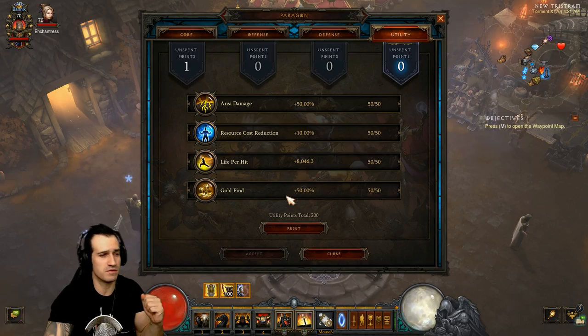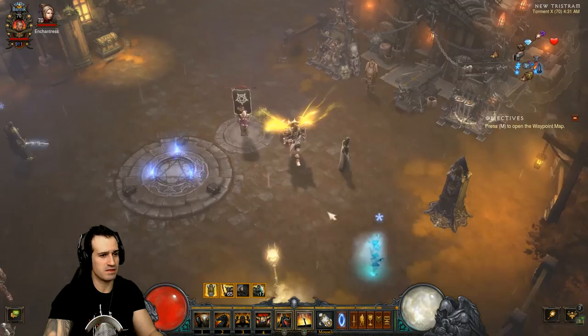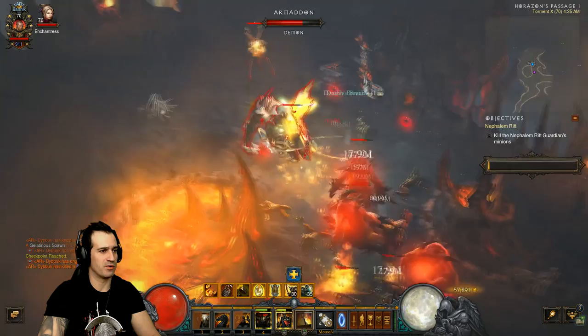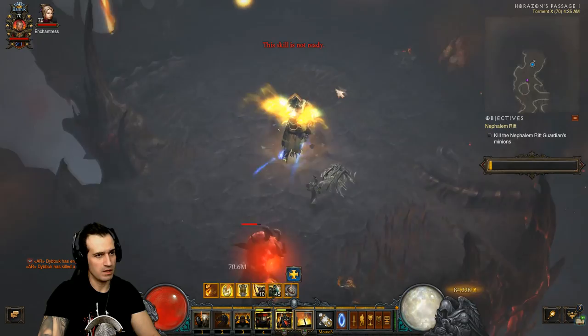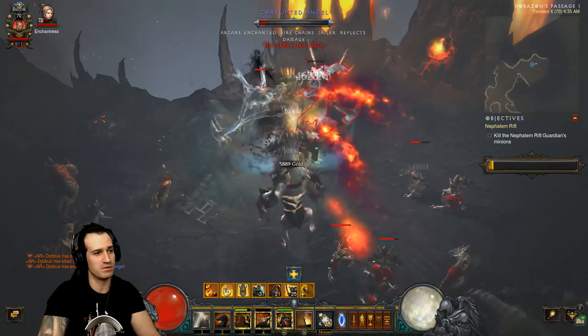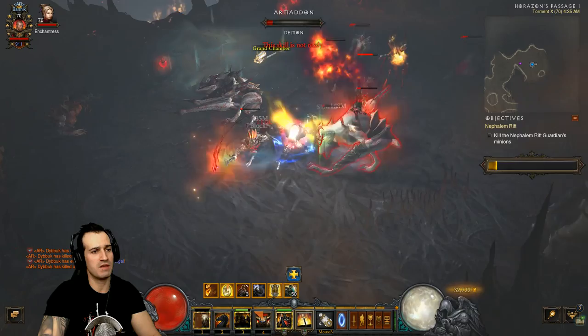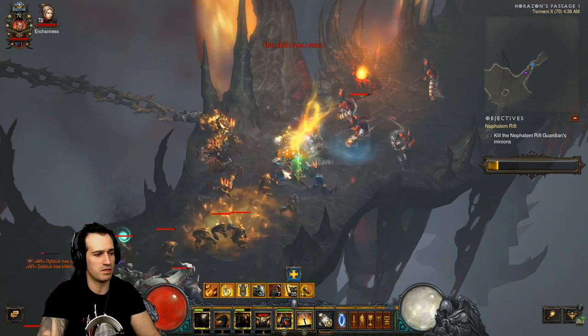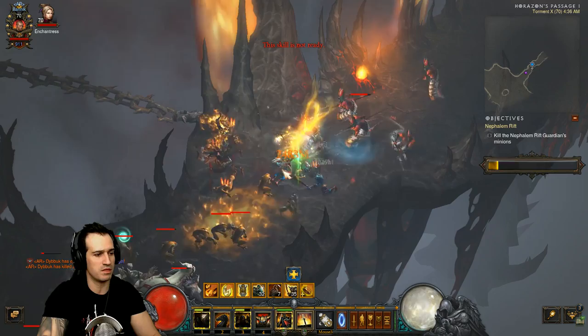That's the full Thorns of the Invoker Crusader build. Let's do a quick example to show what this thing is made of. Check out this elite pack - gone, absolutely gone. It's a pretty cool build. It works a lot better than I thought it ever could. I really thought Crusaders sucked for a while, but thorns is pretty good. And I haven't even got the best gear - no awesome set of ancients or primals or anything like that. It's literally just a build I've been experimenting with to do the set dungeon guide.